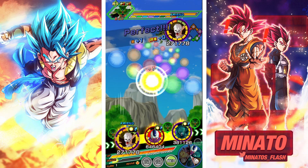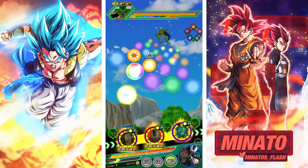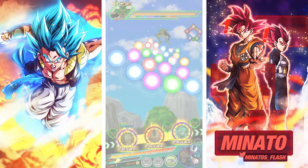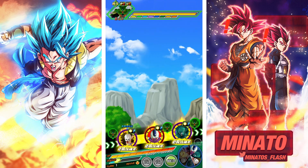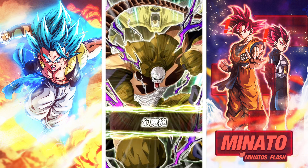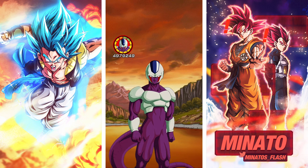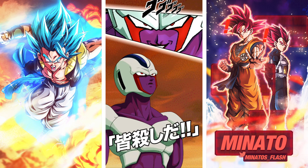We'll put Hirudegarn here and STR Cooler here. Turn one — please dodge. He didn't dodge, so he's not getting the additional super attack, but that's just a 6 mil attack stat. He could basically do double 6 mil in turn one. With his intro animation active for the first five turns, he has a high chance to crit and gets additional stats.